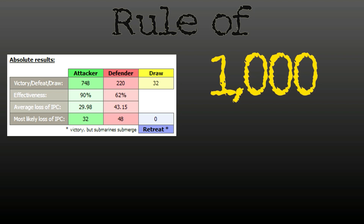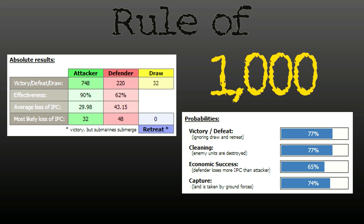Let's move on to general percentages. Destroyers win the engagement 77% of the time. The chance to wipe all enemy units — whether you win the battle or draw — also comes in at 77%. Economic success is weighted 65% to the attacker's favor. Capture of the sea zone territory is at 74%. The large point here is that these battles, all of them, fall to the Destroyers in every category.